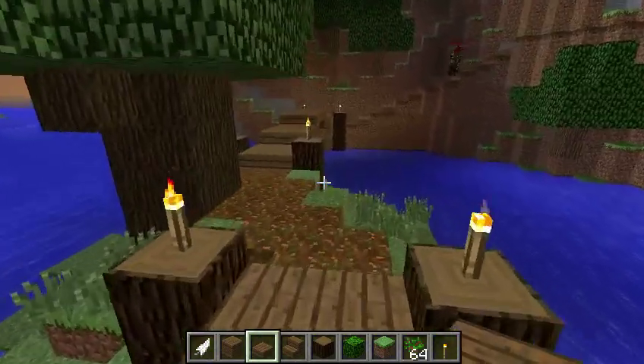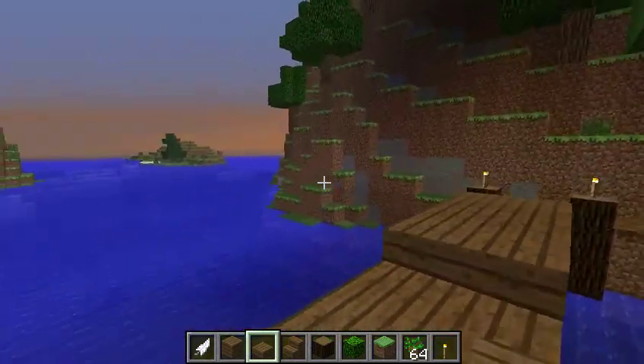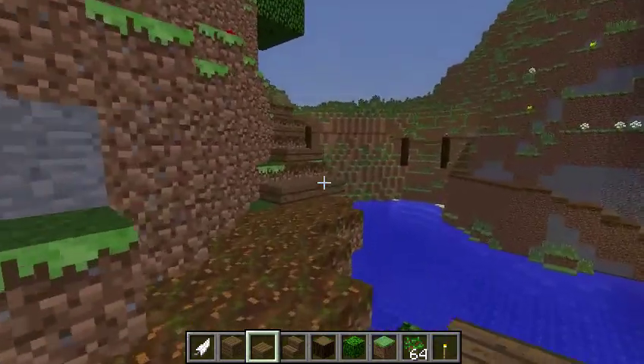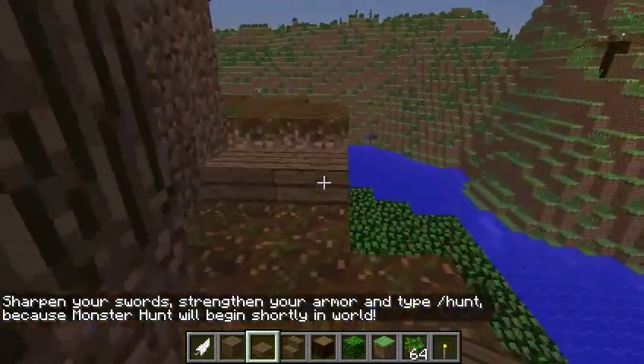It needs light. I'm working on light. So Ami's trying to build this staircase along the side of the roofed forest to get us up there, and it's quite precarious.